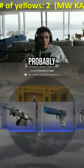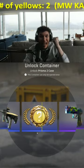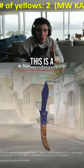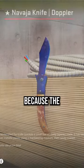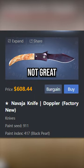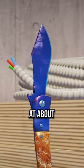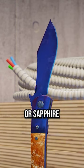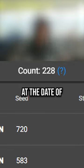But this third one is probably one of the rarest knives to be unboxed in CS2 so far. This is a .04 Navaja Black Pearl, and unfortunately because the Navaja is one of the cheapest knives, it's only worth about $600. That's not great compared to some of the others, but Black Pearls are the rarest gem knives you can get — about 10 times rarer than a Ruby or Sapphire — and it's exactly why only 228 of these have ever been publicly registered at the date of recording this.